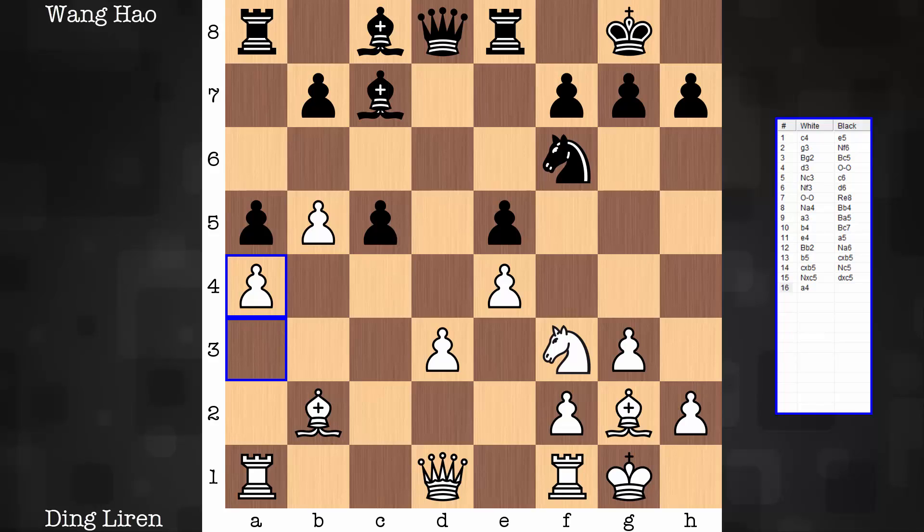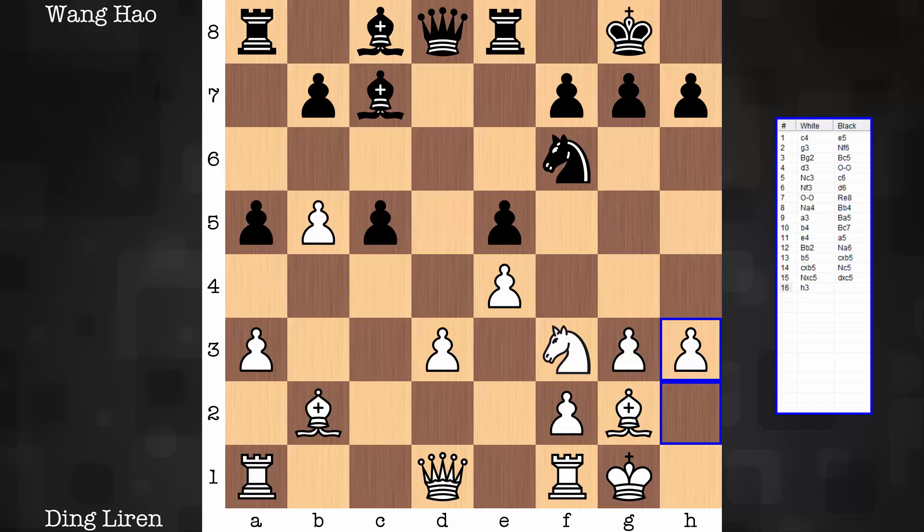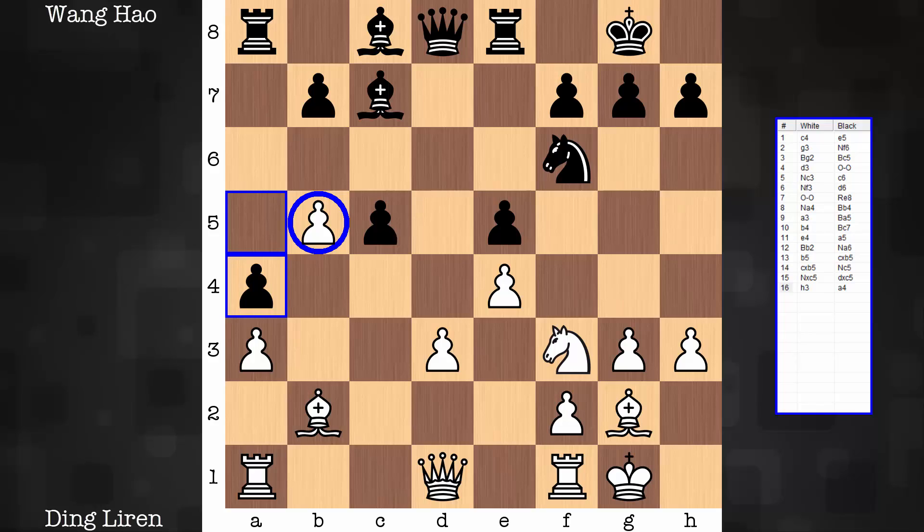If a4 isn't played by white, black may play a4 himself. For example, let's say white would go with a useful move h3 — flight square, take away some squares. This a4 move would disjoint white's queenside pieces and make b5 a bit more accessible. It may very well fall. None of that — a4, rock solid.